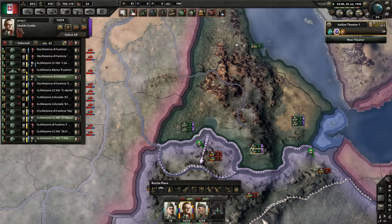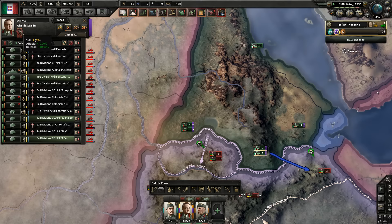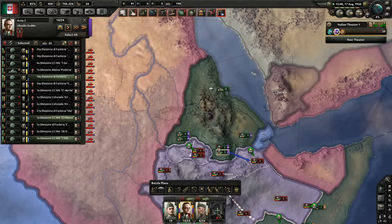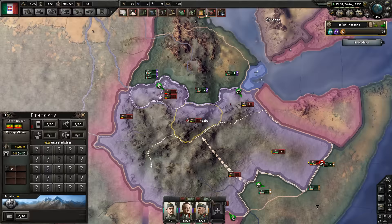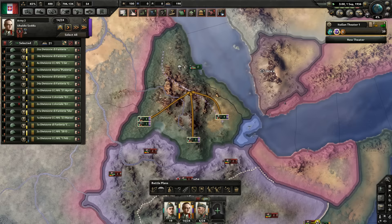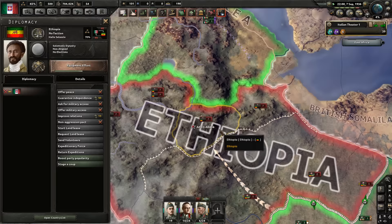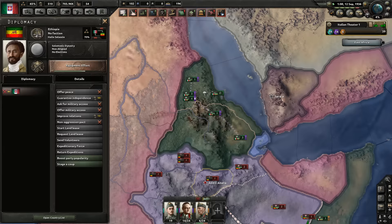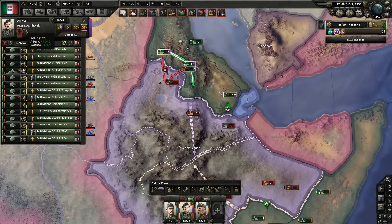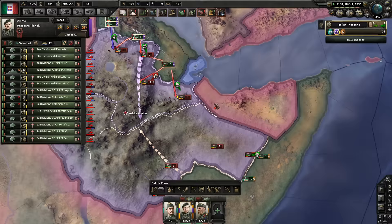Once a general hits level five, switch him out for a new guy — they gain experience really quickly early on. The key to this exploit is avoiding ending the Ethiopian civil war: if you take the capital, Ethiopia capitulates and you lose your grinding opportunity. So when you're about to push the capital, pull back and let them recover, then rinse and repeat. Eventually Ethiopia may run out of manpower or guns, so grind as much as possible before that happens.